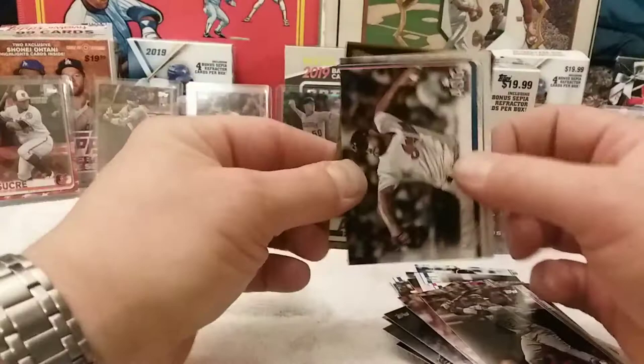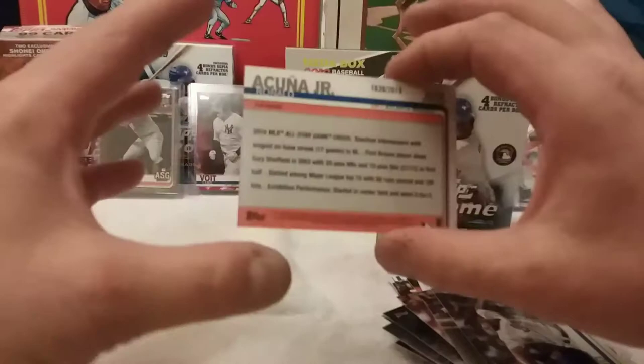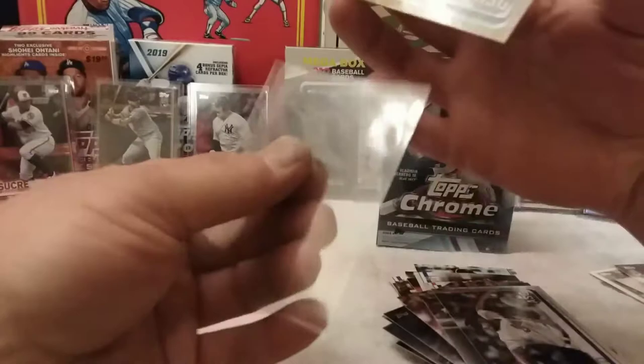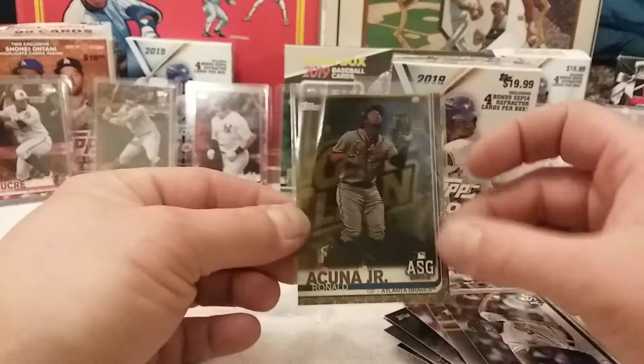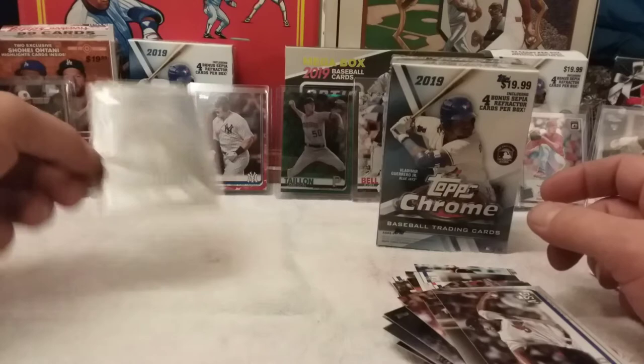Let's see what the gold parallel is — oh sweet! Ronald Acuña Jr. All-Star Game card gold parallel, numbered 1,638 out of 2019. Awesome, I actually like that picture of that card. It's a cool card — I'm catching it right there just before it hits his glove. We'll actually put that one in a top loader.